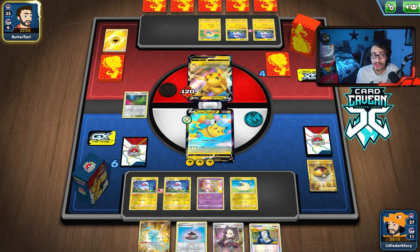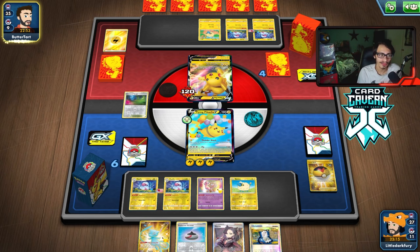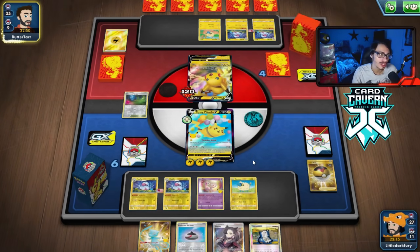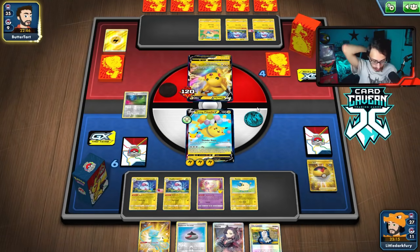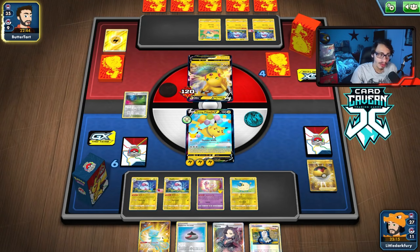We retreat, balloon Mareep, grab another Mareep, bench it, and Fly — we got heads! First flip is heads, it's beautiful. We're safe now. They could be playing Regileleki or something that damages the bench to get around our immunity, but it's unlikely. As long as we can keep spamming Fly and taking KOs we should be good. We can use Poké Gear next turn to maybe find Boss's Order if they try to hide.